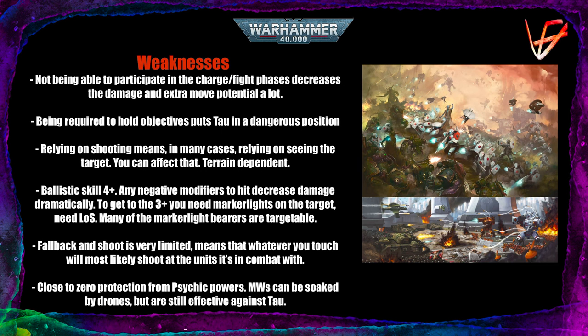That puts Tau in a dangerous position because they need to get closer to the enemy. In 8th edition the problem was that they could place objective markers wherever they wanted near their deployment zone and control them. Now they need to send out tank units or fast units — Devilfish filled with infantry — to grab objectives, and that's what you need to seize and counter with your units.